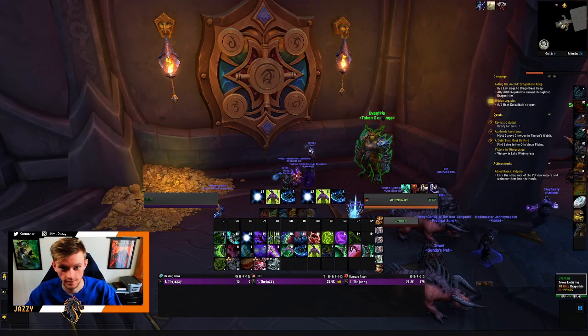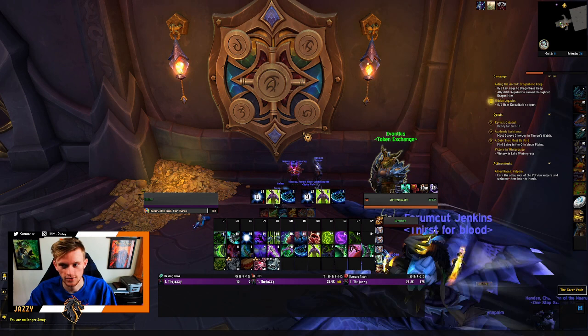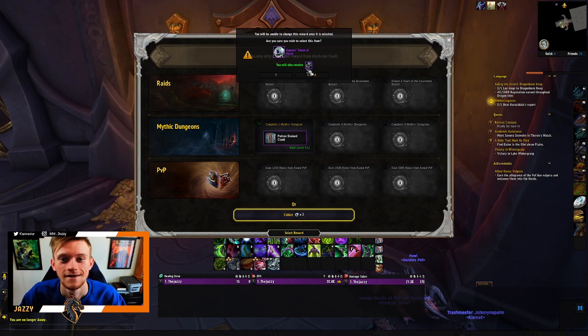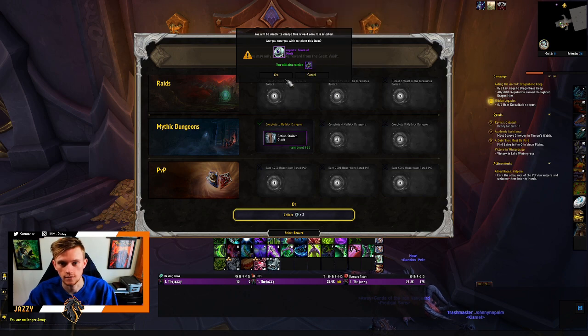So like usual my demon hunter didn't see much action, so I think I've only got one item here. We're gonna go ahead and open that up — pretty sure it's a mythic 15, so it should be a 411. Don't need it, so we're taking tokens again. First key is gonna be a 15 again. This week's not too bad — it's Fortified, Bolstering, Storming, and Thundering.